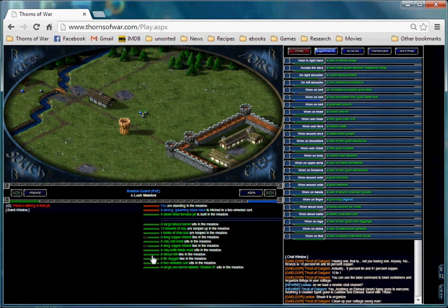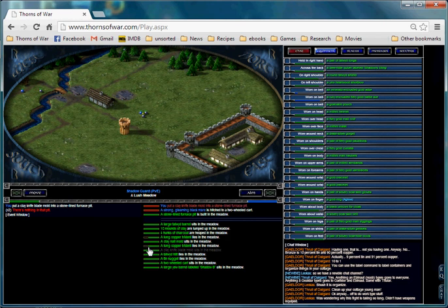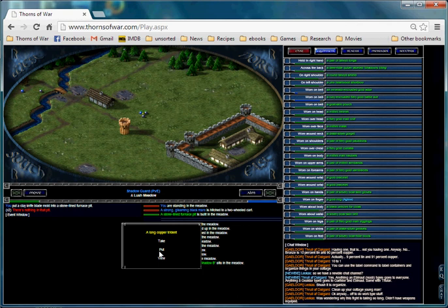It is empty. Now we need to put a mold in it, so let's click on the mold and press 'put into the furnace pit'. Now we need some copper — we'll use a weapon, which this weapon can be melted down to one bar of copper, which is all we need. So let's put the weapon into the furnace pit.